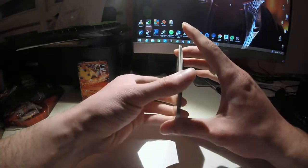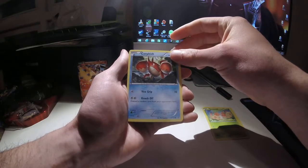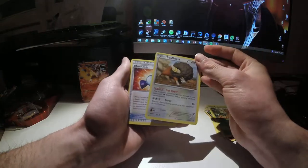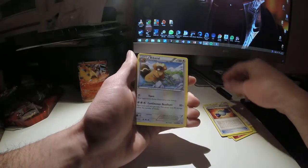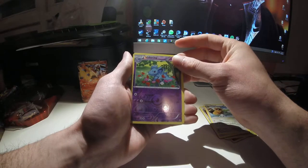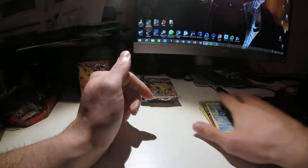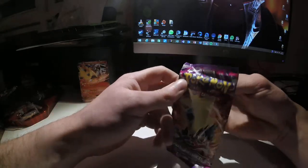Opening Primal Clash — two to the front, two to the back. The first card is Drillbur, then Shroomish, Corphish, Marill, Wailord, and a Buffalo — which has a bit of a French twist to the name. We also pulled a Rare Candy trainer card. The reverse holo is a Nidorina, and the rare of the pack is a non-EX, non-holo rare Swampert. Not the best start, but still three packs to go!